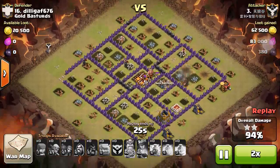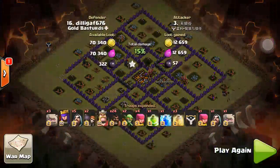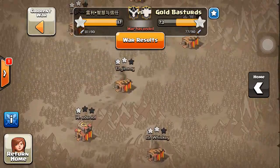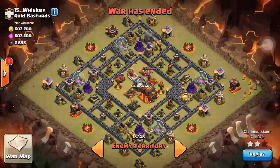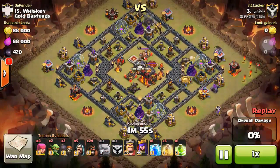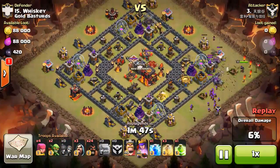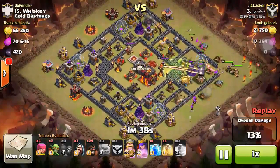In our clan we decided pretty much all of us are going to use GoHog Rider if we want to get three-star. If you want a stable two-star, we like to use Giant and Wizard strategy. If you're in Champion League you know you use five golems and Wizard - five GoWipe strategy instead of three. We use GoHog Riders pretty much for every base because it's a stable way to get two-star. The chance of getting three-star is about a quarter, maybe lower - maybe a fifth.